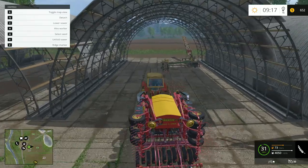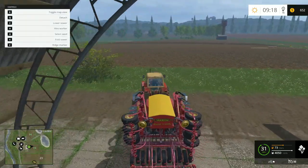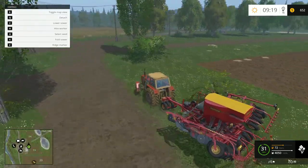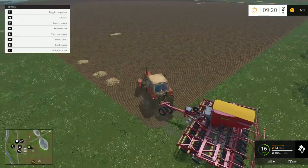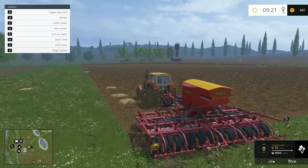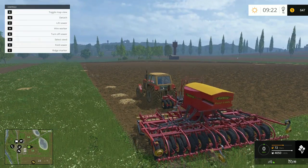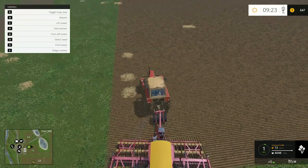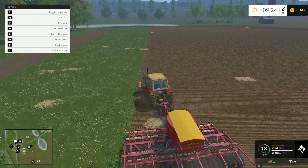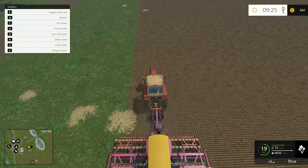Seed selection. Unfold. It cost a lot of money to fill this thing up, but not a problem because this thing's big and it should seed pretty quick. Turn on and lower. Let's go, let's do this. Alright, so we're putting our canola into the ground. I can't drive straight for some reason.